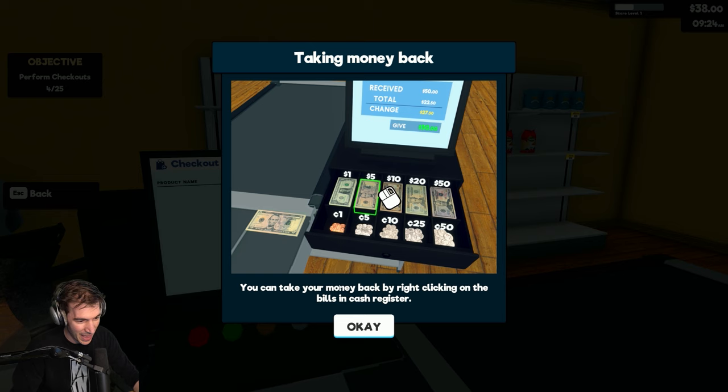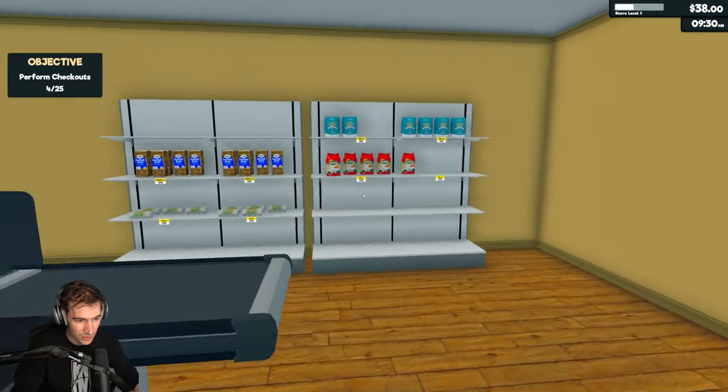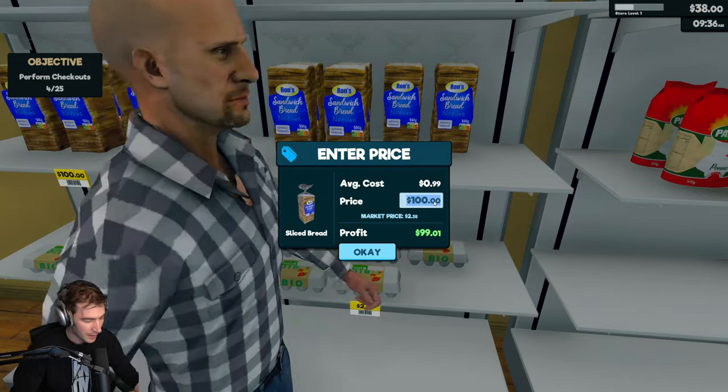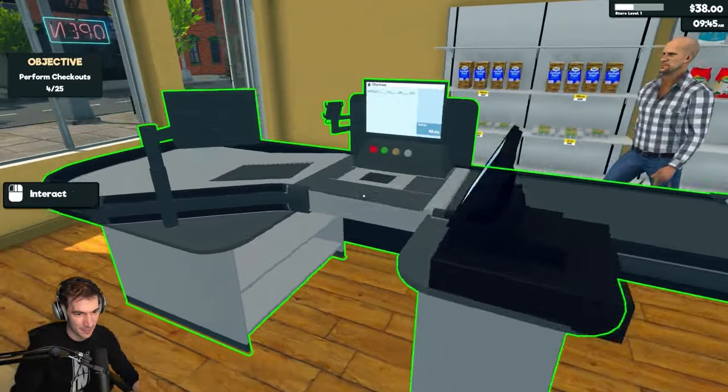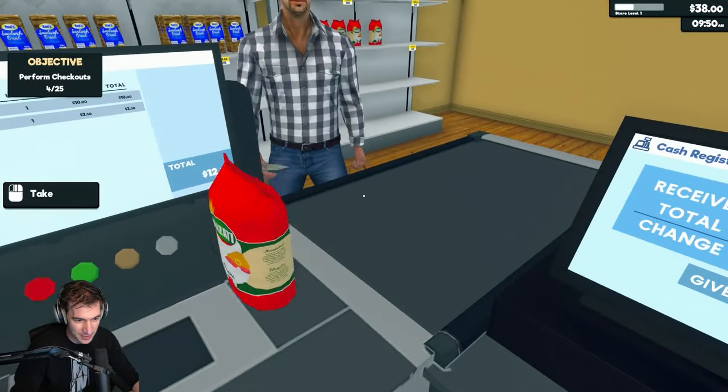Take money back — you can take your money back by right-clicking. Nobody's buying this stupid bread. Fine, we're just gonna set it to $10. We're gonna make a ton of profit on that bread if somebody buys $10 bread. Not $100 profit, but still.